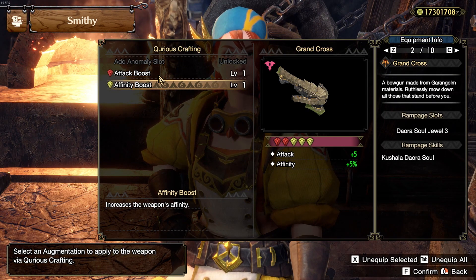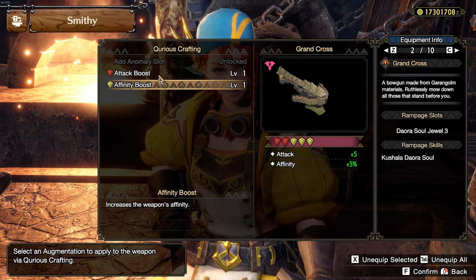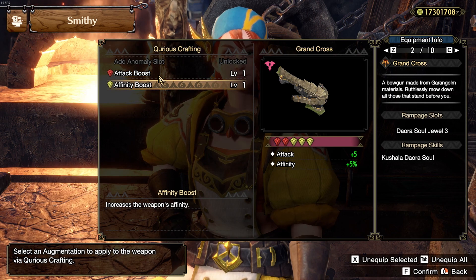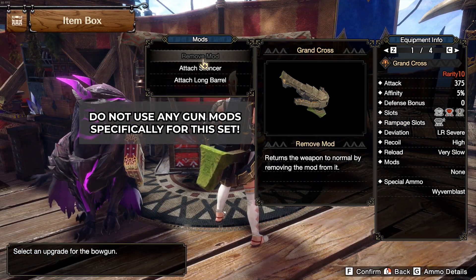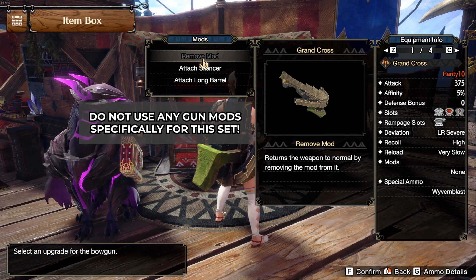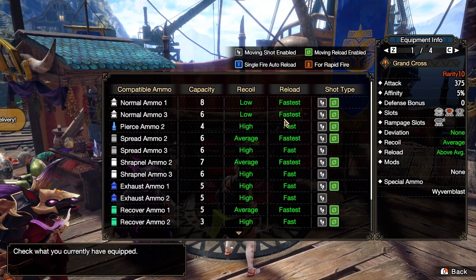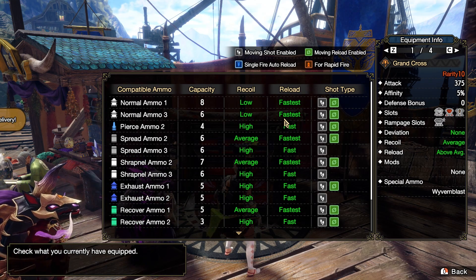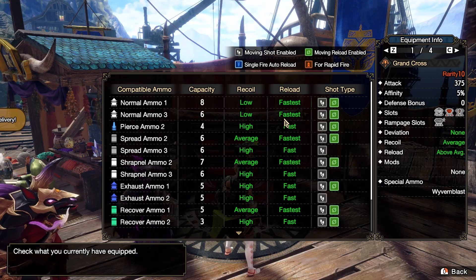The augments for the Grand Cross will be level 1 attack boost and level 1 affinity boost. For this gun, we will be running no gun mods — no silencer, no long barrel. The primary reason for this is we need the reload speed bonus from level 1 tune-up to get normal 3 on the Garangom LBG to be at fastest reload.